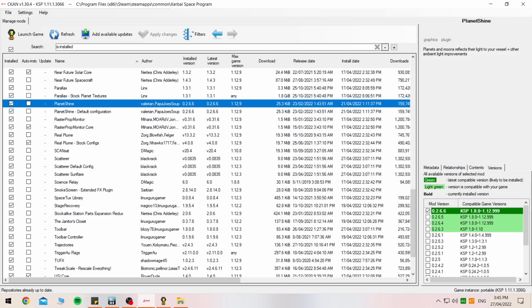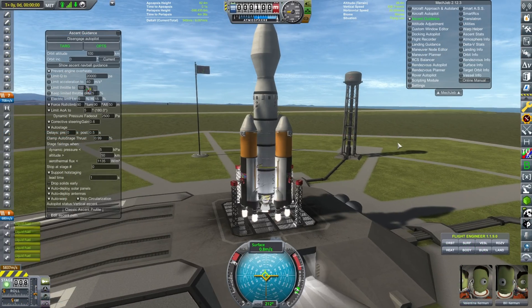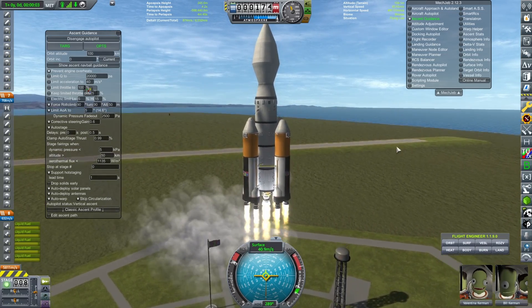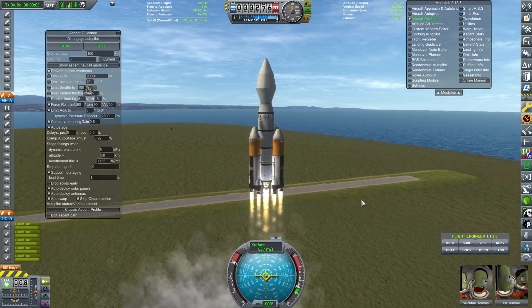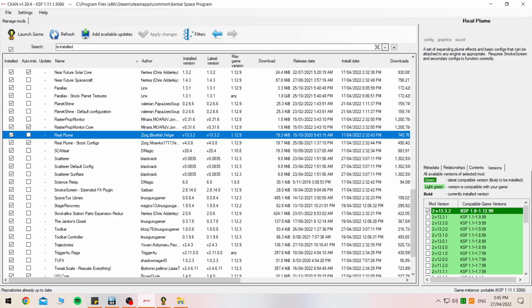Moving on down a little bit further, Real Plume — I'm not too sure if this one is actually currently working in my version, but I'll have to play with it a bit. It gives better exhaust visual effects from rocket boosters or anything like that, compared to what the stock game offers.